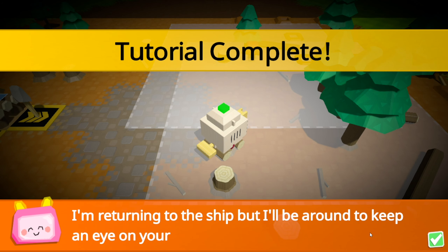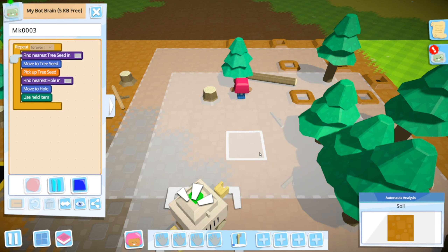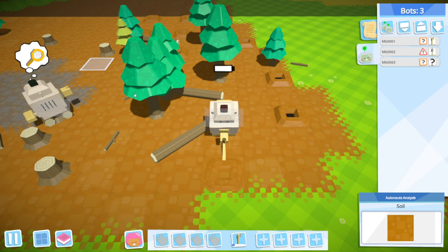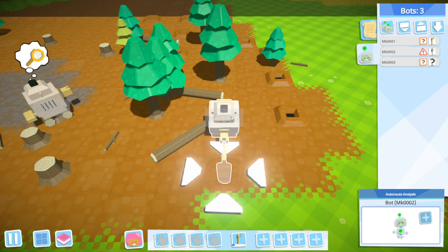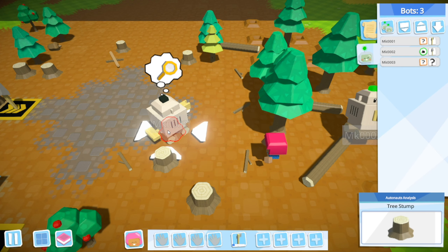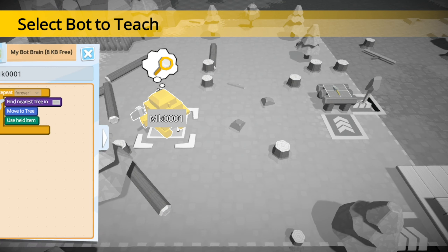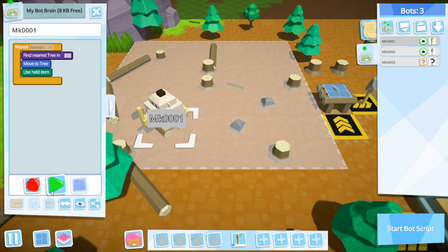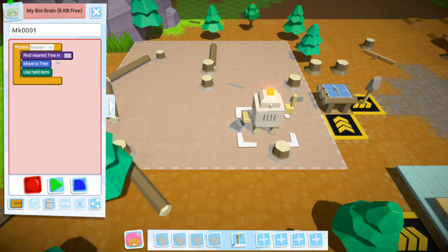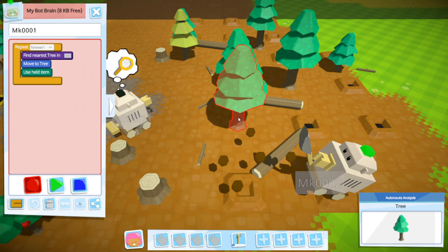Tutorial complete! I'm returning to ship but I'll be around to keep an eye on your progress. So we've done the tutorial. We've got statuses for them - this one's got a danger thing. I think this one's out of power, let's go and click on him. There he goes. So this one is stuck, I think he's just got nothing to look for. There's nothing around him, so we need to sort this one out.